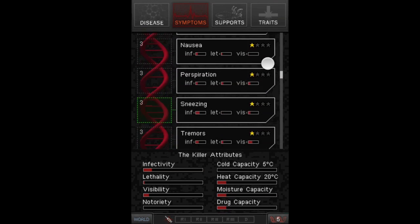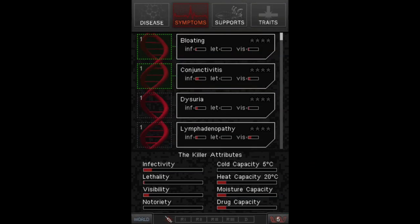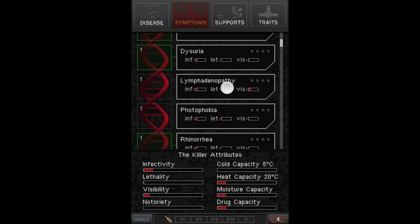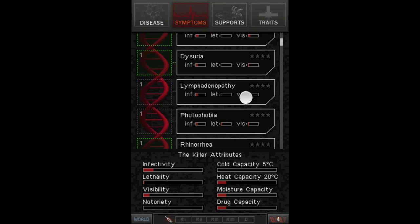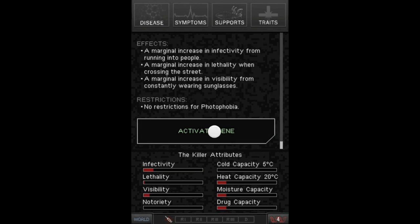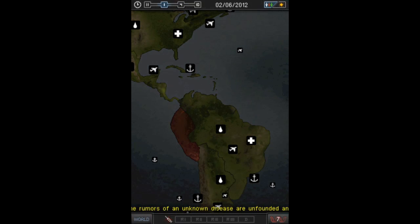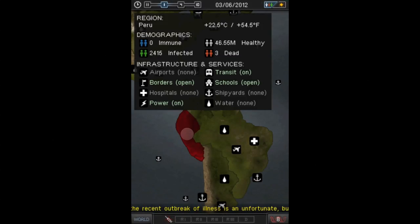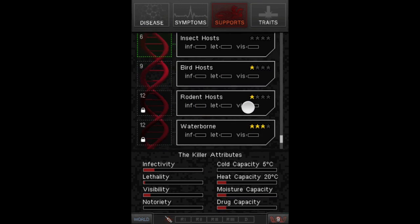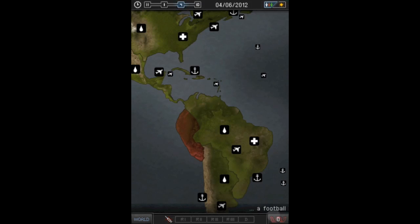I'm going to go to symptoms. I don't want Diarrhea because it has a lot of lethality. I don't want to kill people just yet — I want to infect more people. I want INF traits with low visibility so I don't want people finding out about this disease just yet. I'm at 500, 700, then 1,000 — starting to get going. An unknown disease was found, but that's fine — not a big deal. At 3,000 people I'm going to buy Bird Host from Supports, so birds are now carrying this disease as well.